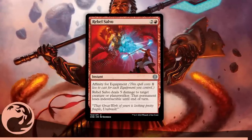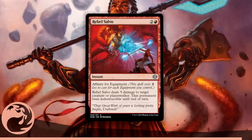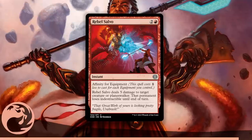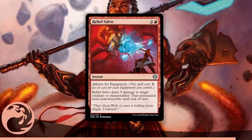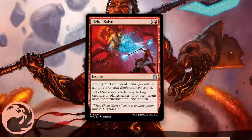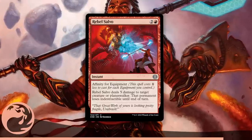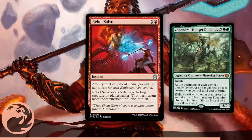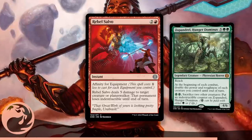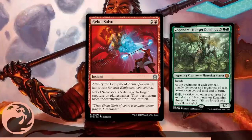Rebel Salvo is the best Red uncommon in the set for limited — hands down, this card is a house. 3 mana for instant-speed 5 damage to a creature or planeswalker, it loses indestructible, and the spell has affinity for equipment even when it's already competitively costed. This thing's outrageous. First-pick worthy for sure. It even takes down all the Phyrexian gods besides the big-butt one. There are only a handful of cards in the set this doesn't kill. In contention for best uncommon in the entire set — it's totally broken beyond reason.